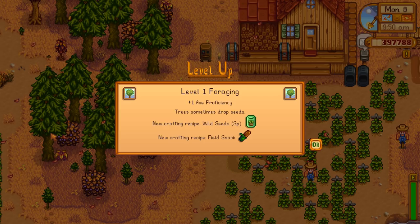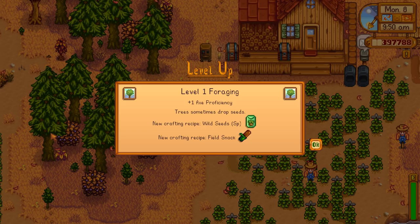You can also craft wild seeds, which are actually pretty valuable to sell. The field snacks are pretty valuable too. Once you're cutting down all those trees, they'll give you the ingredients you need to make those field snacks, and that's just easy energy.